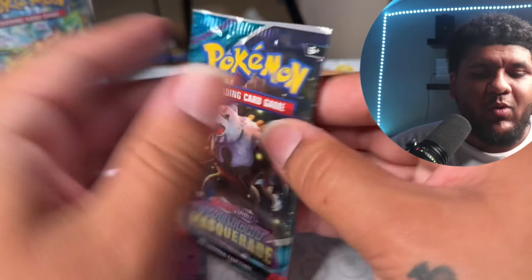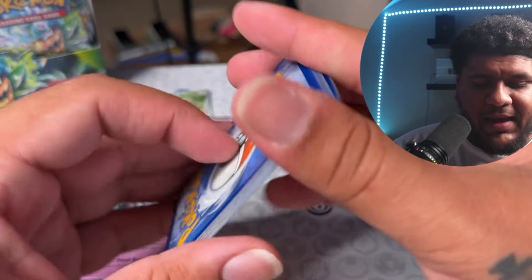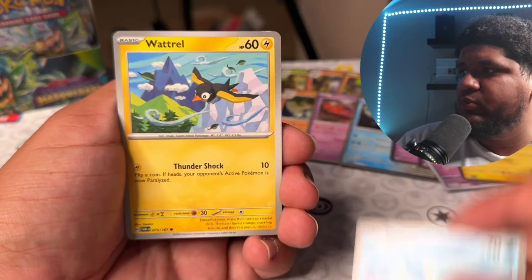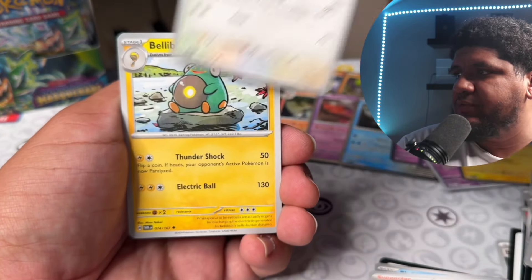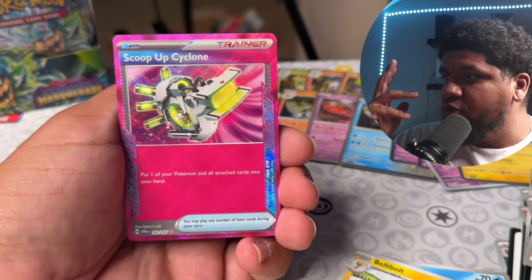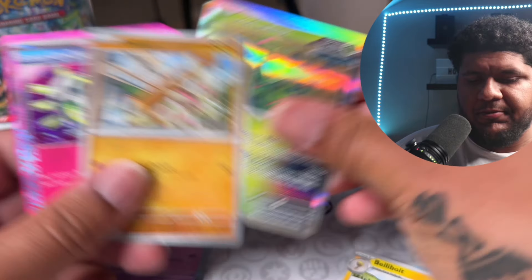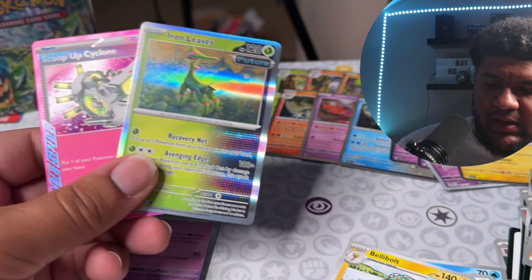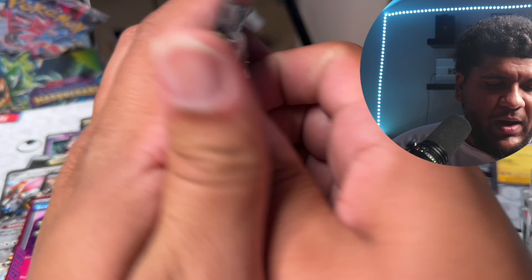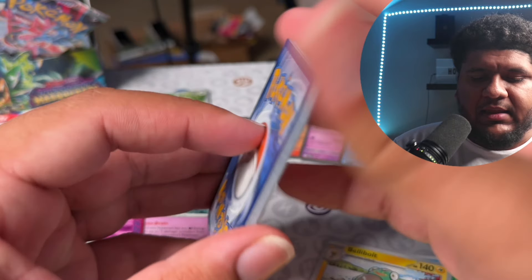Come on — Frogadier! Oh, I'll take it — another Munkidori! He's such a good card and I need one more to complete the set. I'll absolutely take pulling more Munkidories. We pulled the Dracapult, we still hopefully have one more a-spec — this should be one per box. I think guys — Sauce on — can it be Uneven Stamp? That is what we need. Let's see if we can hit it. Oh — Scoop Up Cyclone! This is definitely going to be one of the better a-specs. Picking up one of your Pokemon and all cards attached to it and putting them in your hand is super important.